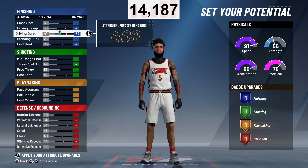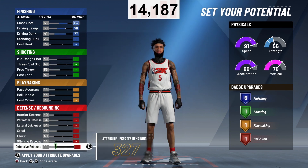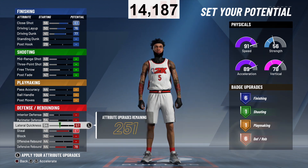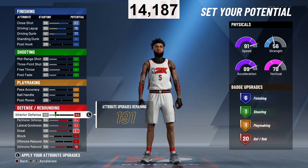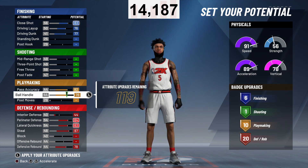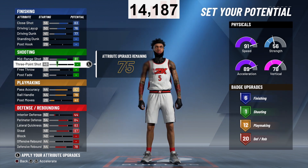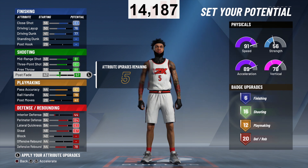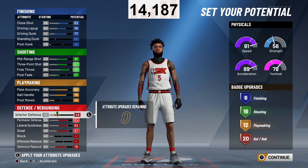Go ahead and max this out. You want to get six finishing — that's all you need, bro. Fancy footwork, slithery finisher, or you can go slithery finisher and contact finisher. We're going to take the steal up, lateral quickness, perimeter defense, and take interior defense up just a little bit — get that up to 20 at least. Now, playmaking: go ahead and max out that ball control, y'all know we can't leave that down. Pass accuracy has got to go all the way up as well. Now I've got 10, so I'm going to go up just enough to get 12. Once we get 12, we're going to quit messing with that. Go ahead and max your shooting right here, except for your post fade — y'all don't want to max your post fade. 16 — Hall of Fame. Yeah, that's definitely good enough. Now you've got a couple extra — you can put it on whatever you want. I'll throw mine on interior defense.